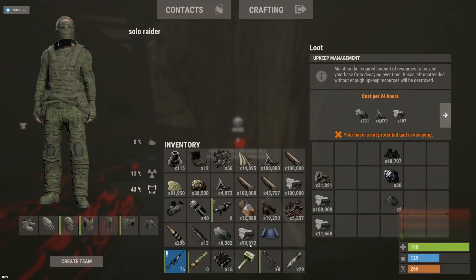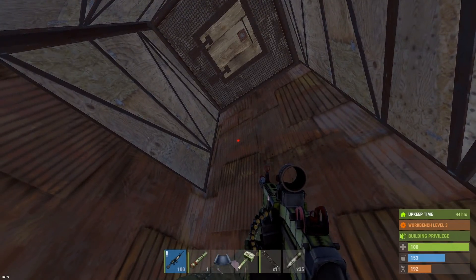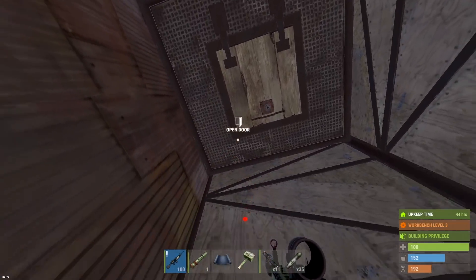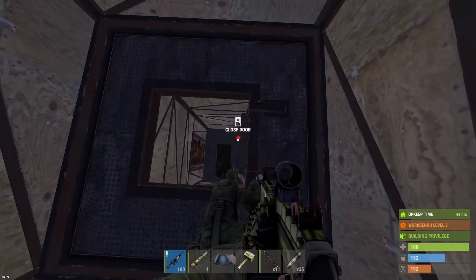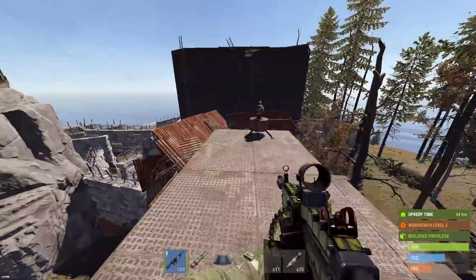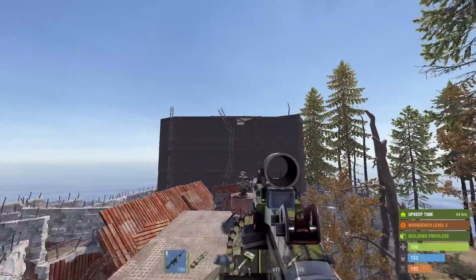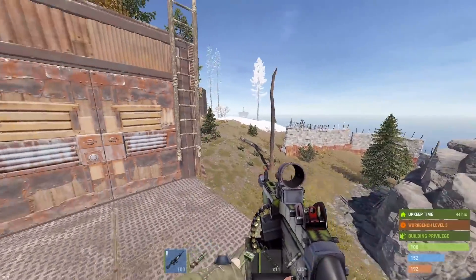I'll take the rest of that loot and see you guys in another raid. Let's keep getting lucky. On to the next raid and for this one we've got a little situation going on. I was able to build a nasty raid base right on the edge of this compound with an auto turret up to guard my back. Looks like somebody has already attempted to raid this thing.